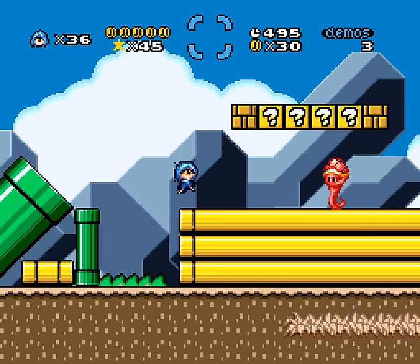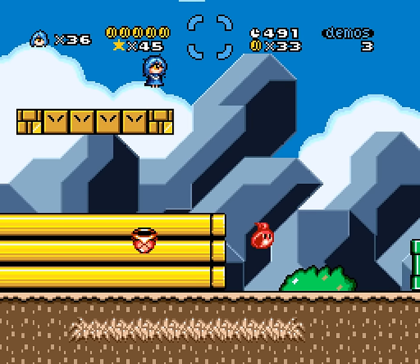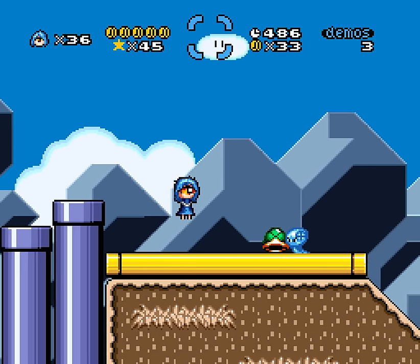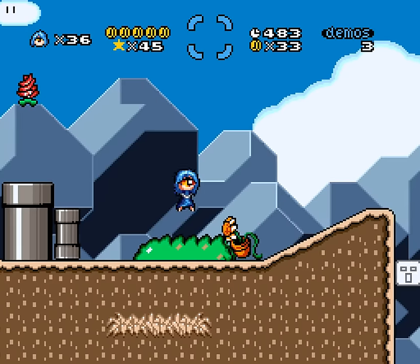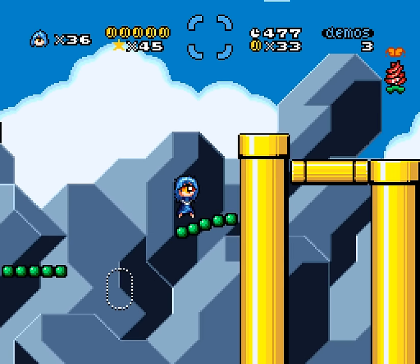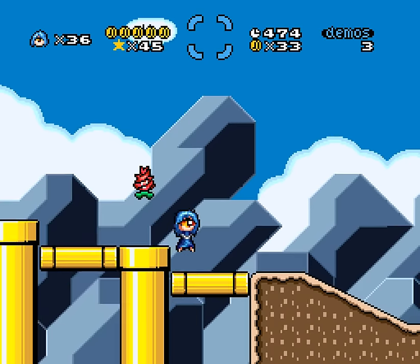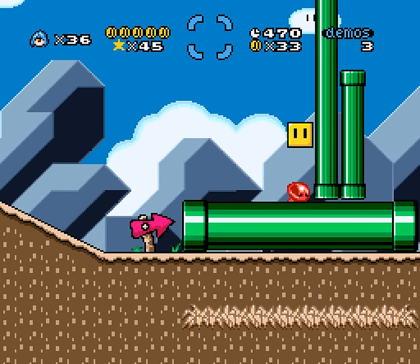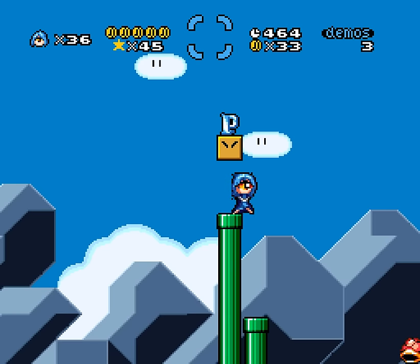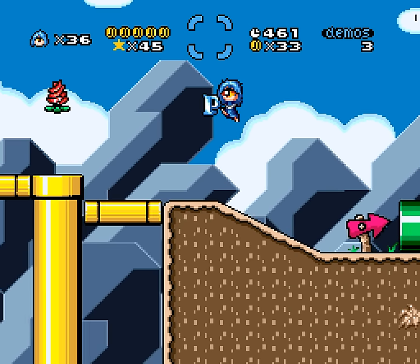I'm just gonna die. It's apparently in the cave sub area. So, I remember seeing that little row of coins next to one of the triangle blocks. And so, I wonder if it's all about getting there with the P-switch, using that as a bridge to go somewhere you otherwise wouldn't. That's my theory. Let's test it out.